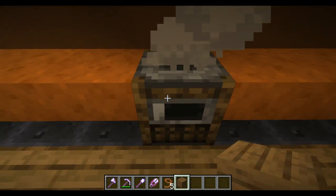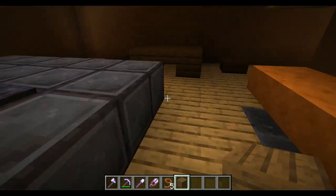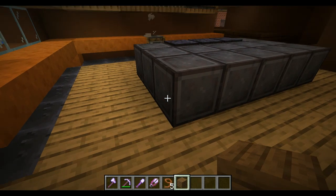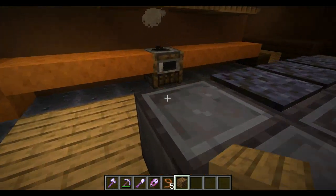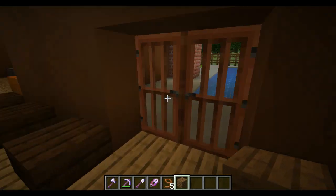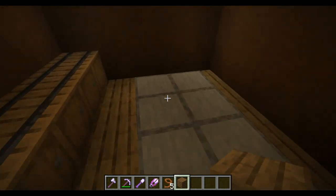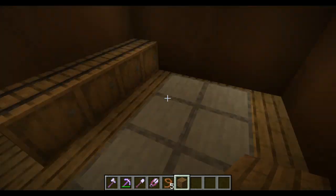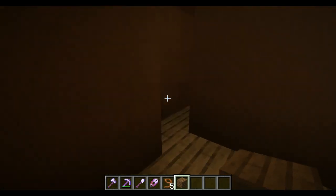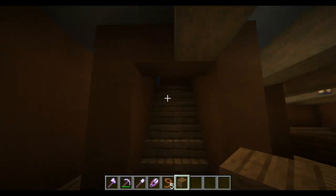These are my stools. The most expensive island in the world — this is an island completely made out of netherite, which is the most expensive block in the entire game. Netherite is super rare, even rarer than diamond. This is the breeding room, just so I can breed my own pets in here. This is the door to the garage.